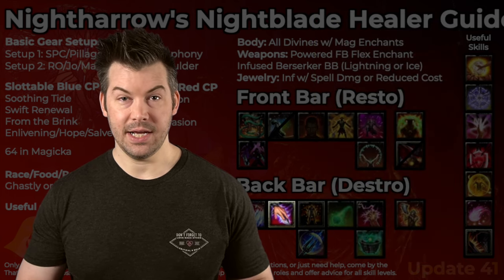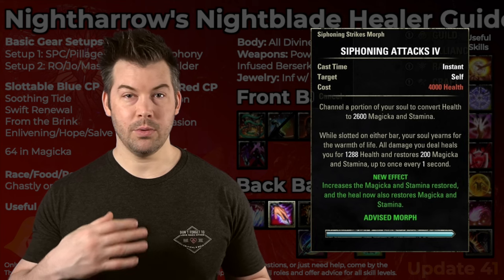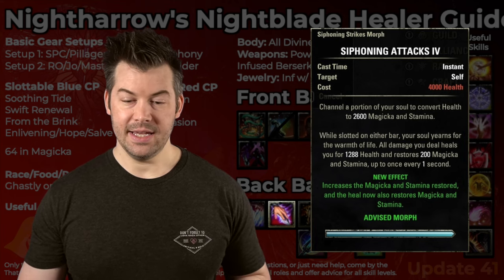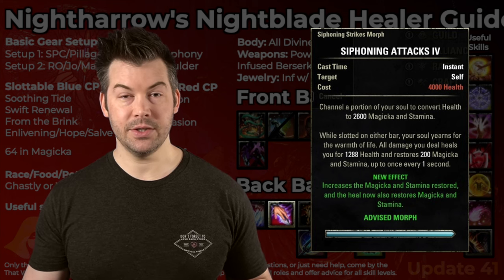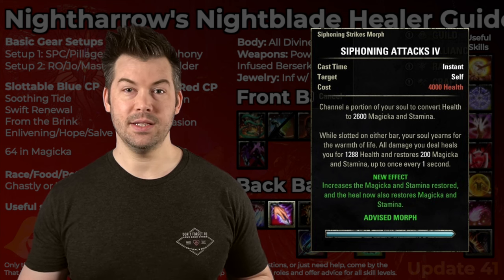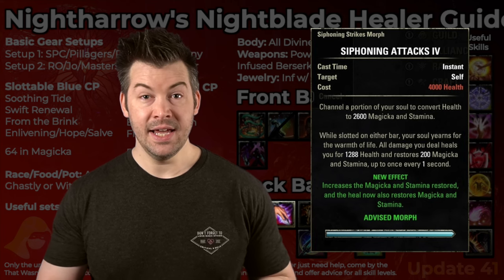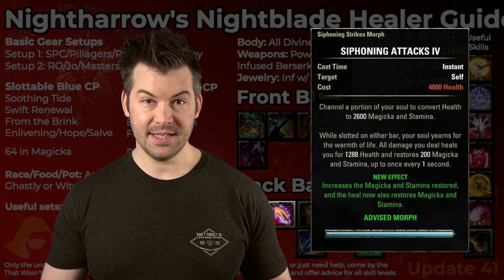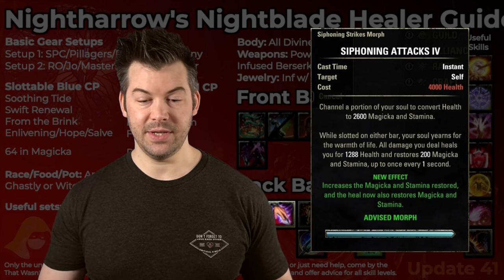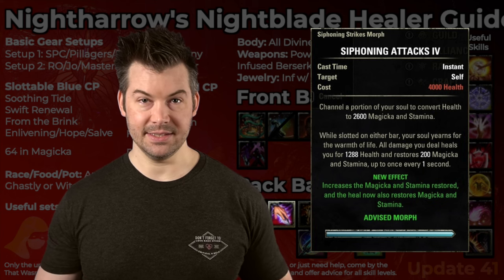After that, we have Siphoning Strikes. This is actually getting buffed next patch so it'll work whether on a front or back bar. Basically, when we light attack, it gives us 200 recovery for Magic and Stamina, as well as healing us for a little bit. The main reason we're using it is for the extra recovery. You do want to be light attack weaving as often as you can — it's even more important on a Nightblade than on any other healing class.